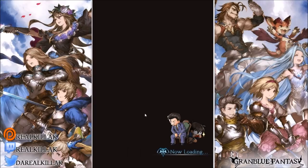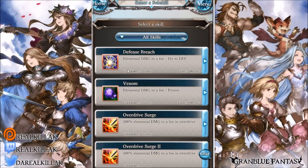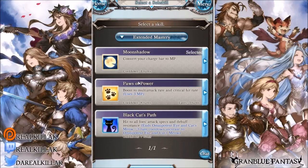The first skill is Moon Shadow, which is a conversion — you convert your charge bar to MP. I believe the conversion rate is every 10 charge bar you get around three MP. I could be wrong about that, but I think it's something close to that, possibly tied to the class weapon.